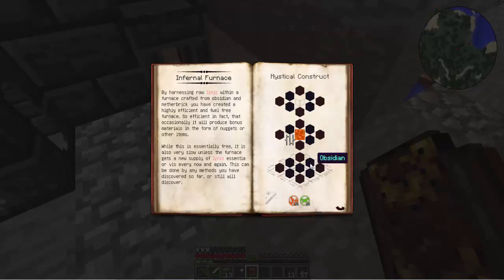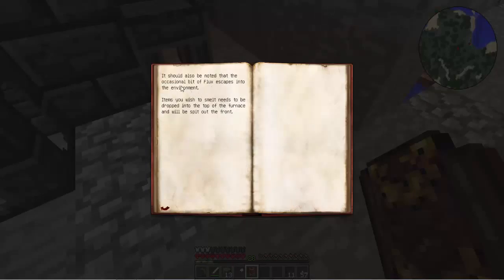They're called magical constructs. By harnessing raw ignis with a furnace crafted from obsidian and nether brick, you've created a highly efficient and fuel-free furnace. So efficient, in fact, that occasionally it would produce bonus materials in the form of nuggets or other items. While this is essentially free, it is also very slow unless the furnace gets a new supply of sentia or viz every now and again, by any methods you've discovered so far or still will discover. We noted that the occasional bit of flux escapes into the fireman - items need to be dropped into the top of the furnace and spit out.